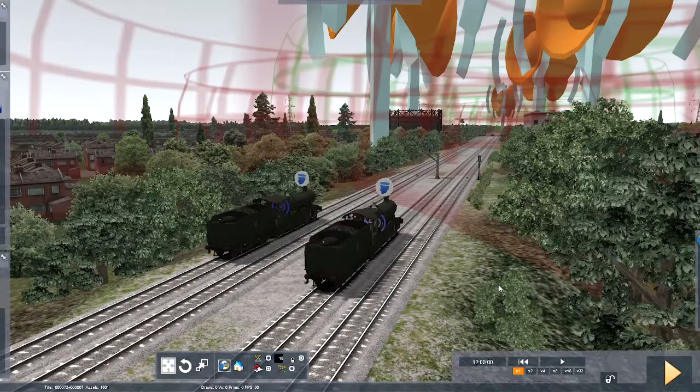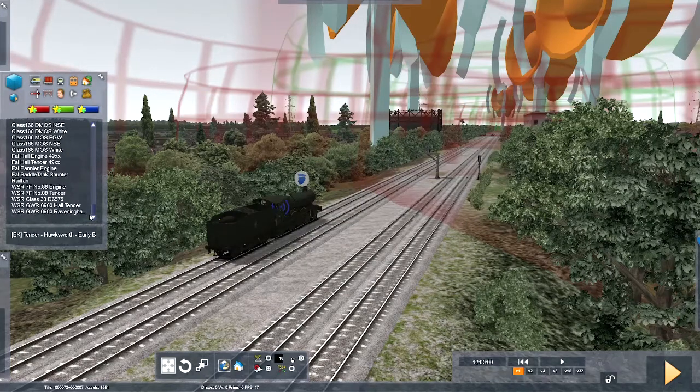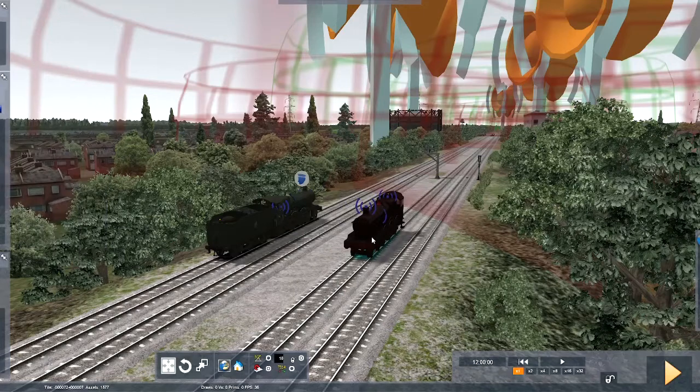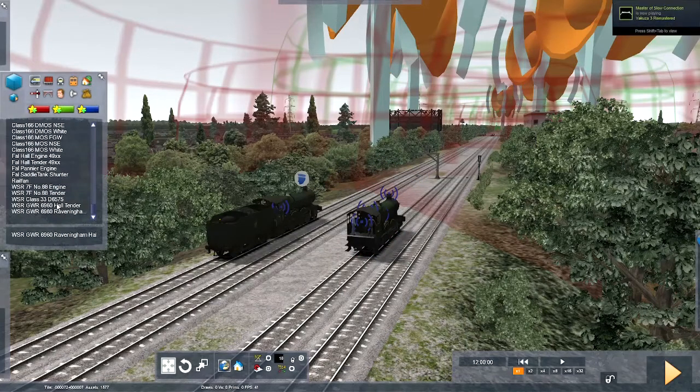So back in the scenario editor again. We'll get rid of this one on the right and replace it with its sister, which is Raveningham Hall. This again comes from the West Somerset pack. So we'll give it a tender.